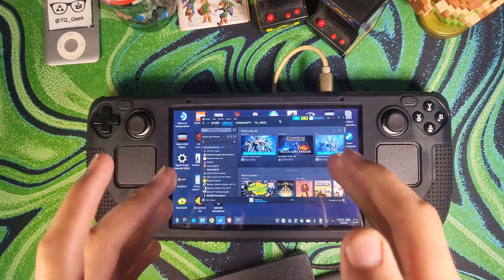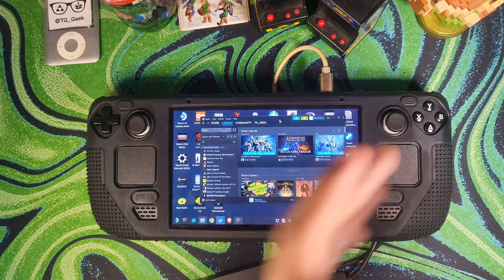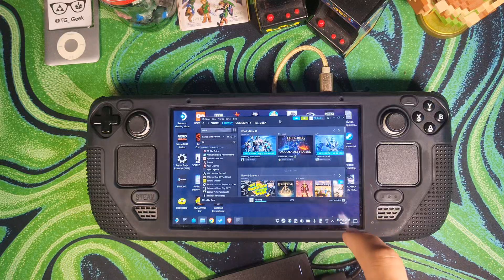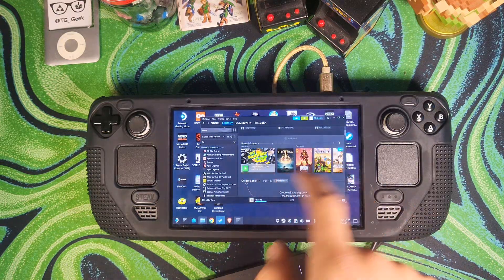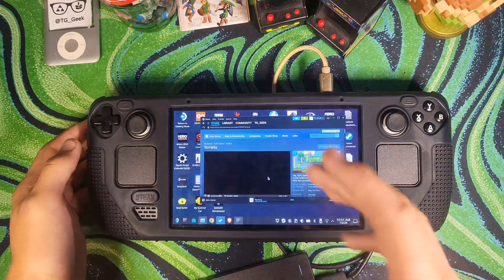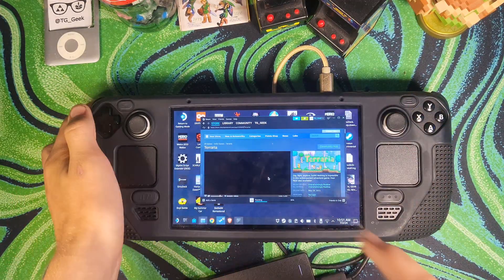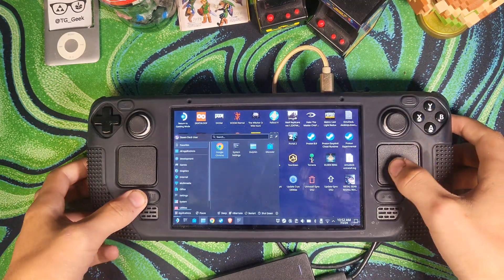The first step is to find the game that you want to move off of the first device. Let's say I want to move Terraria off of this device onto my other device. Find that game on the Steam store page — specifically the store page, not the game in your library. Once you're on Terraria, go and click on store page, then right-click — or if you're using a Steam Deck, left trigger — and hit Copy Page URL.